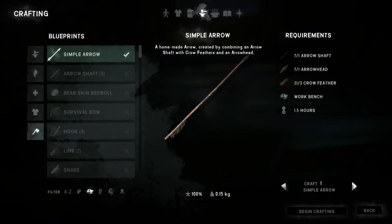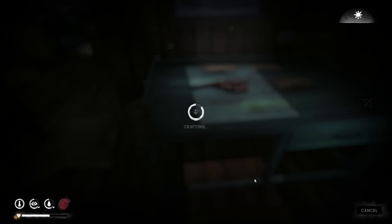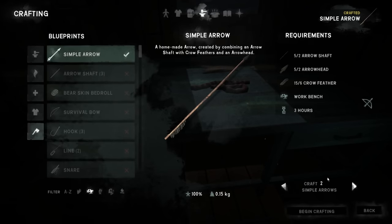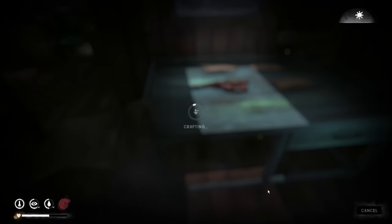We'll be able to get a nice supply of meat, maybe even start getting going on a wolfskin coat or something like that. That can really help us out. Let's do two simple arrows. Let's see if I can do another two here — oh wow, I can do a lot. So let's do another couple arrows.